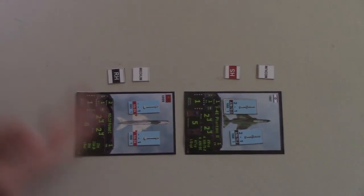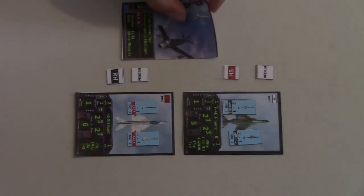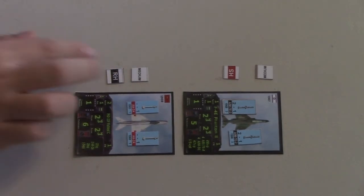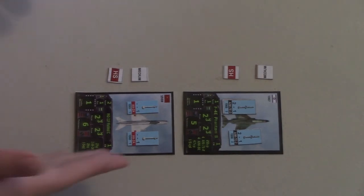At the start of my turn, I want to try and shoot him with my heat-seekers. I'm already in a tailing position, but I'm out of range. So now I proceed to get closer in range. I will play a scissors card, but not for the action, but for the maneuver of range one. This will put me into heat-seeking range. Now that I'm in heat-seeking range, I may fire my missile.